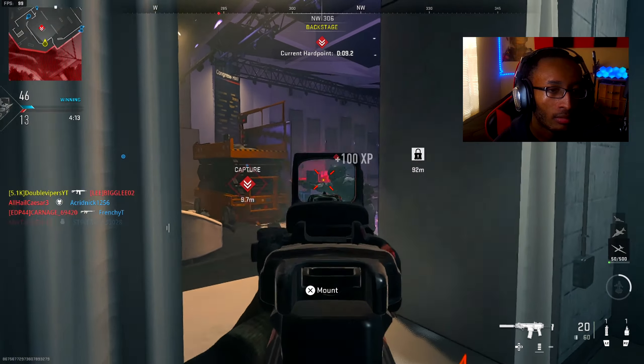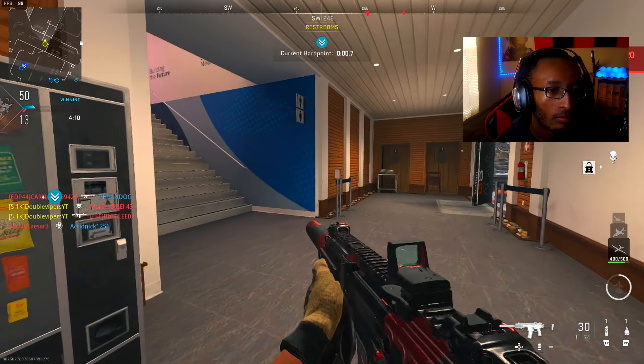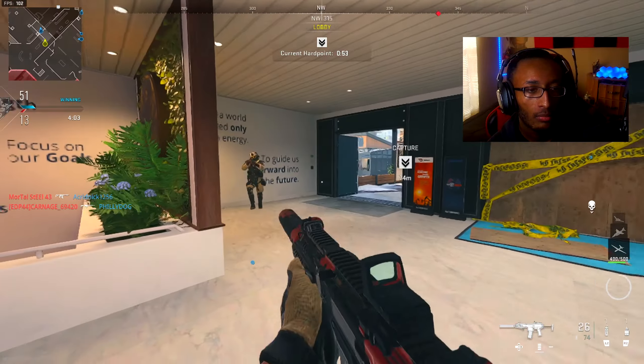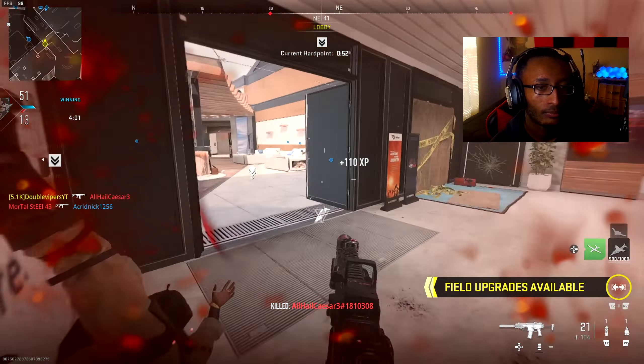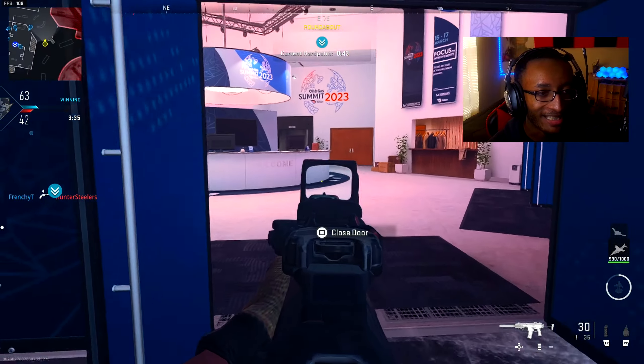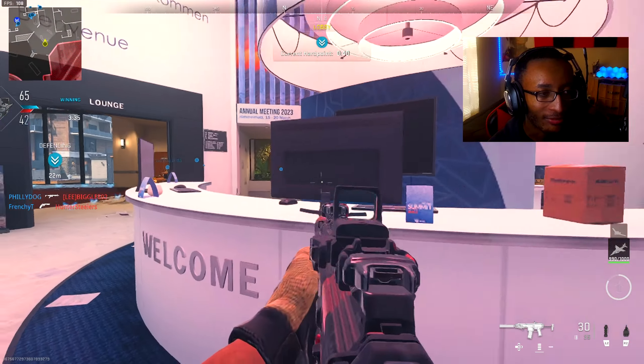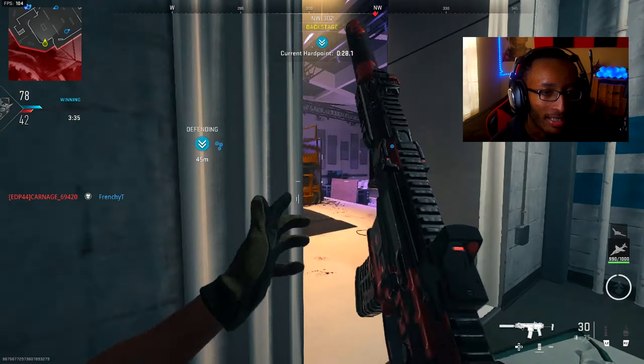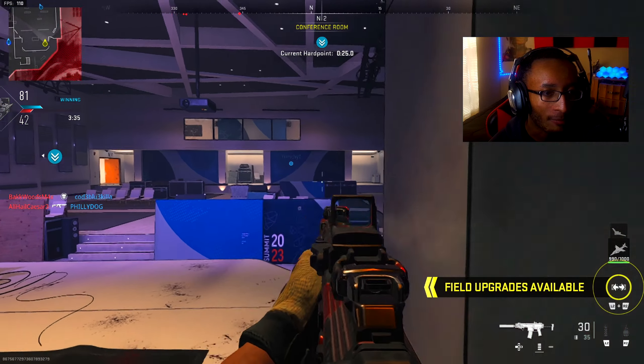I feel like we're going to be good. Where's this guy at? Of course you're back there, dude. When you see a white glint, just run away — don't even challenge it. I keep forgetting to put on Ghost. I don't know why I keep forgetting, like it's my job to forget every second, every minute, every hour.